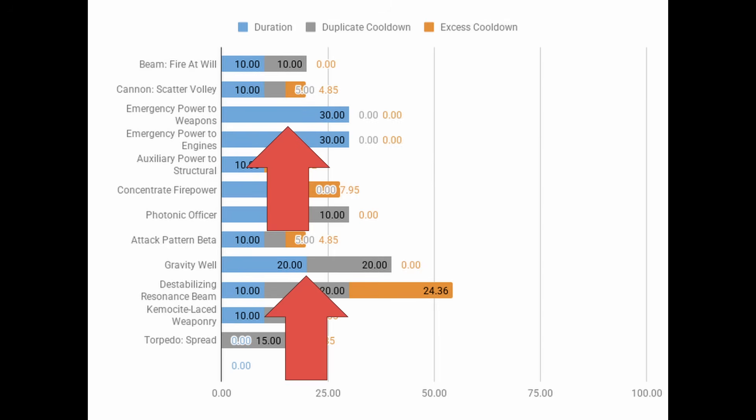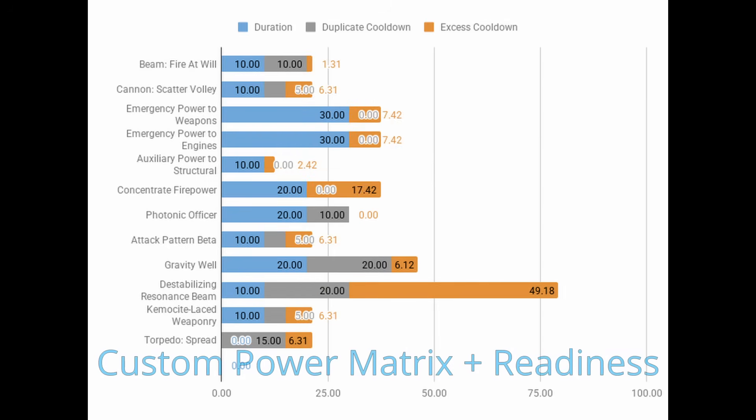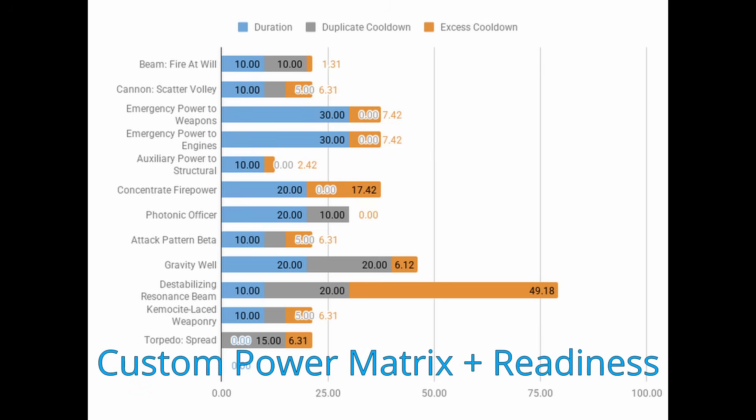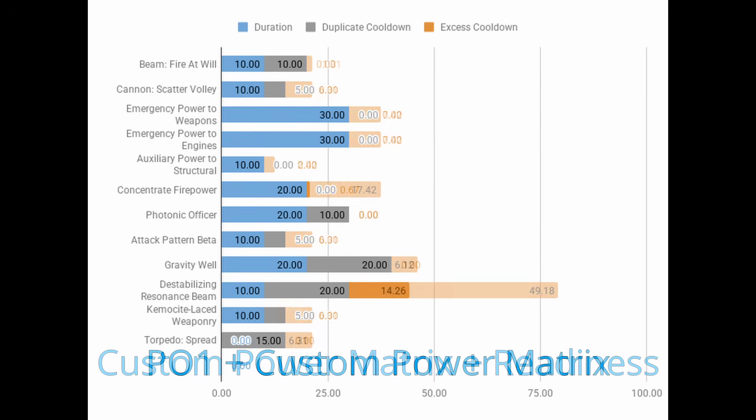You'll notice there are many powers that are at their minimum cooldown, like Emergency Power and Gravity Well. Let's look at taking Photonic Officer out and adding in Custom Power Matrix with a little Tactical Readiness thrown in. You can see a wide majority of powers still have excess cooldown. Here's where Boimler comes in — every time you use a bridge officer power you have a 17.5% chance of completely removing all remaining excess cooldowns. In theory you could even run with just Boimler, however when it fails to trigger at a good time you are stuck with full cooldowns on all of your powers.